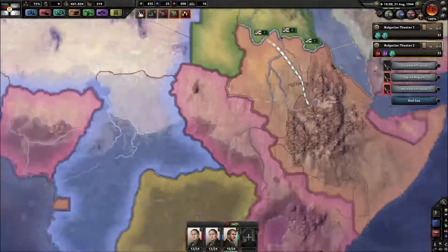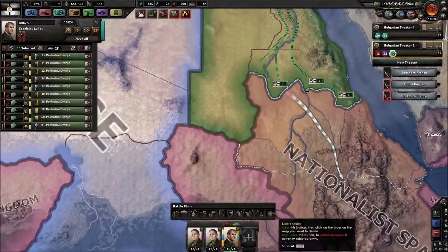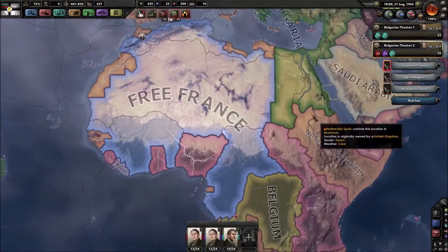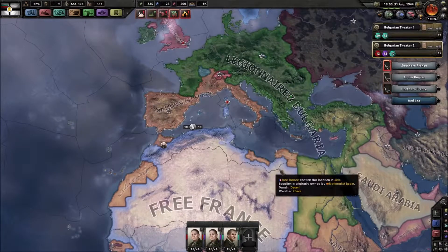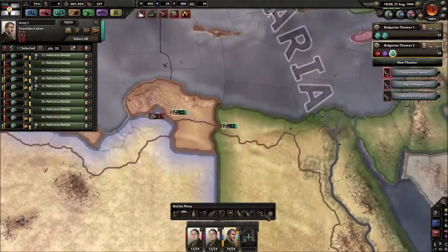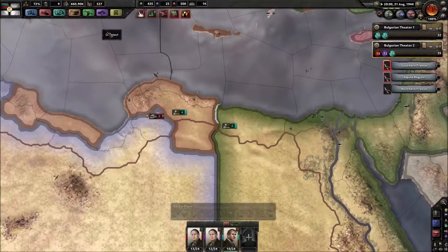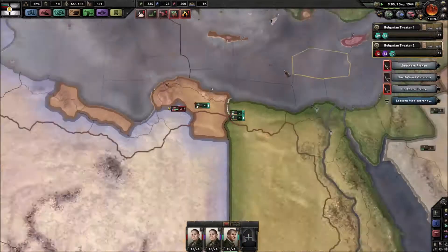Let's just go in. Interesting - that's Nationalist Spain, I can't go in there as well. That's interesting, because Spain actually did a good job. However, once these provinces are taken we have to fight back. So I guess I will send this army and put it on the border there, just to be protected. I think that's a good option.